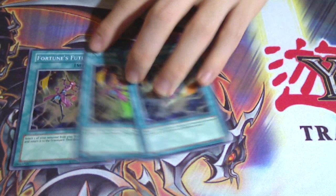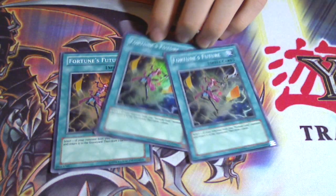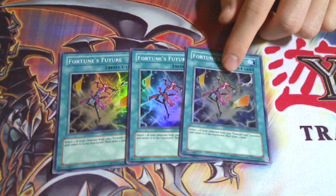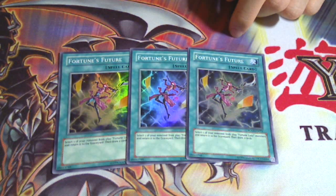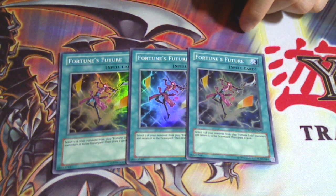The main draw engine of the deck is Fortune's Future. This card is amazing. Basically you send cards from Fortune Lady Light to the graveyard and you draw two cards. As soon as you draw one of these you're going to be drawing nonstop, chaining over and over. There are times when my hand got into the 12s or 15s — that was very simple to do with the right cards — and if you're lucky you should get to 20 cards or more.